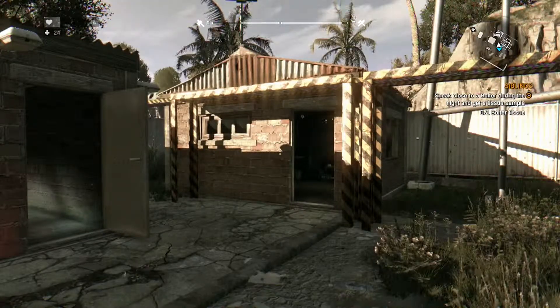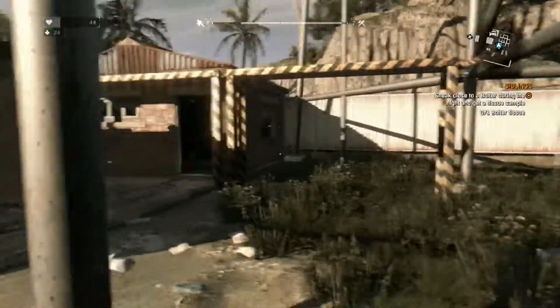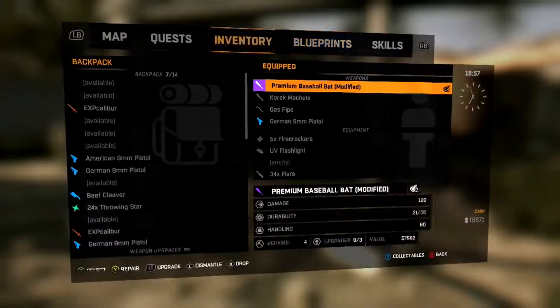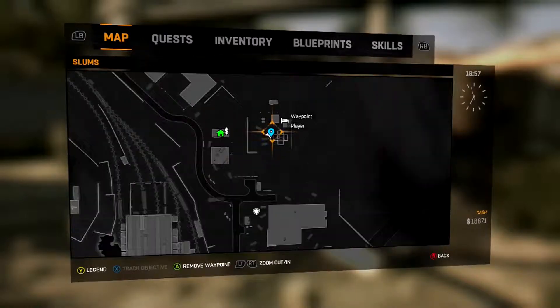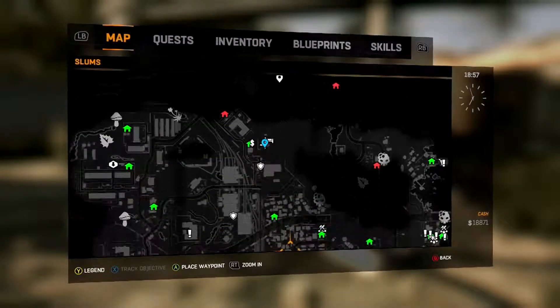Hey guys, what is up, Sing here again. Today I'm going to be showing you guys how to get the baseball home run mod. You want to go to this location — it's going to be right next to where the machete was, where the antenna tower is.